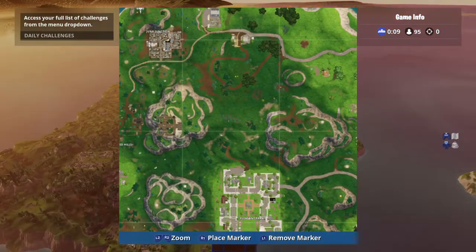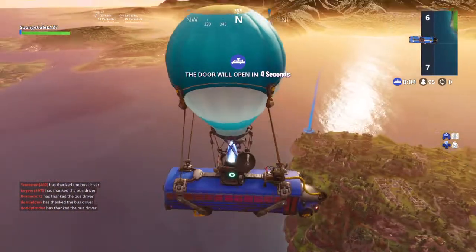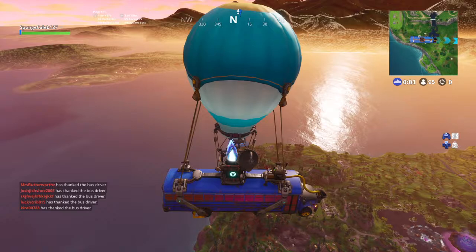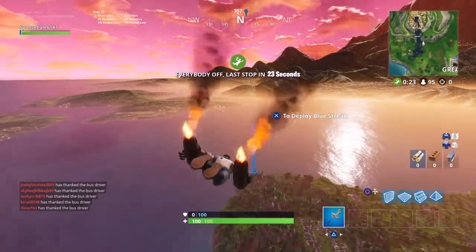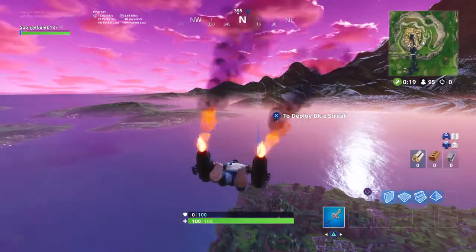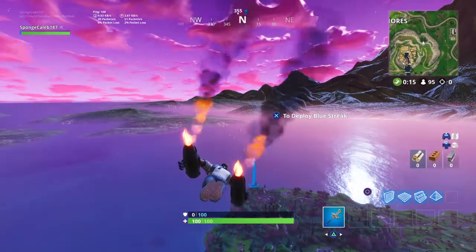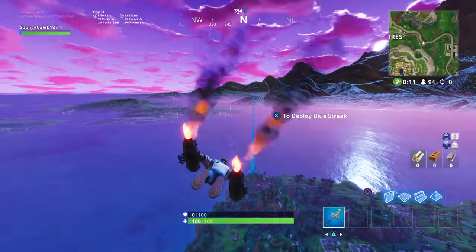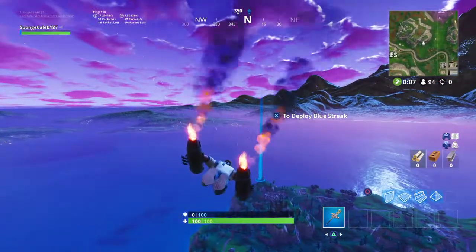It's somewhere in junk junction right here. There's a metal llama in junk junction, and once you go over there you will find the secret banner for week 4. Normally you could go on the bottom of the llama and just find building materials built inside the llama, but really though it's on the top — not the top of the head, but on top of its back.